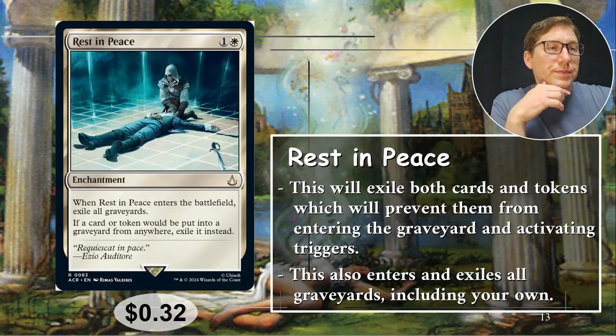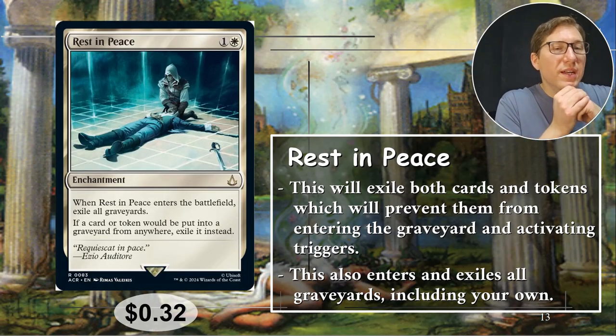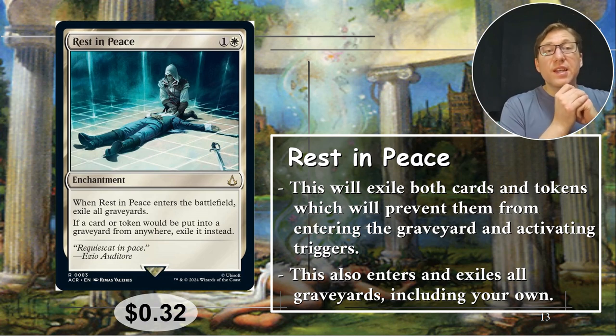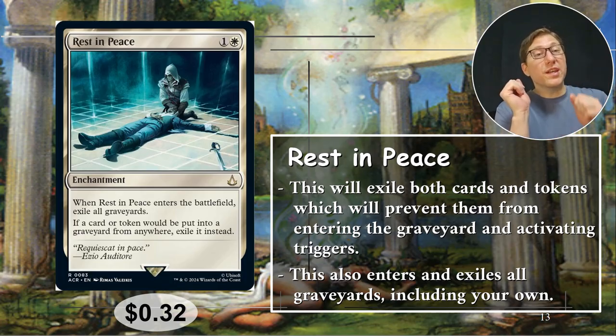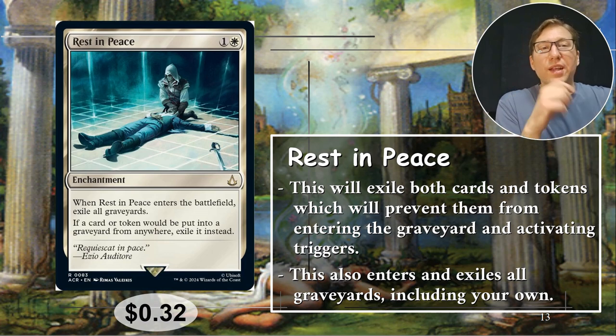Number two: Rest in Peace. One and a white for this enchantment. When it comes in it exiles all graveyards — that's the thing that was kind of missing from graveyard hate before, actually removing people's graveyards. Making sure things aren't going into the graveyard is great, but dotting all the i's and crossing all the t's means exiling the graveyards and preventing anything from going in there, so you're not waiting for them to pull something out one more time. Just break that chain. 32 cents.